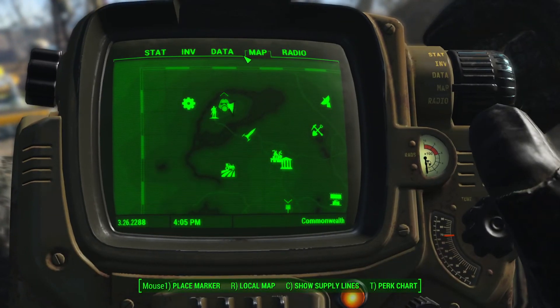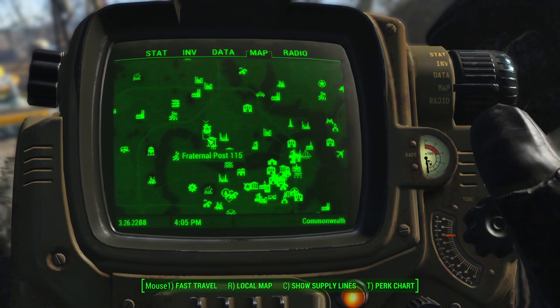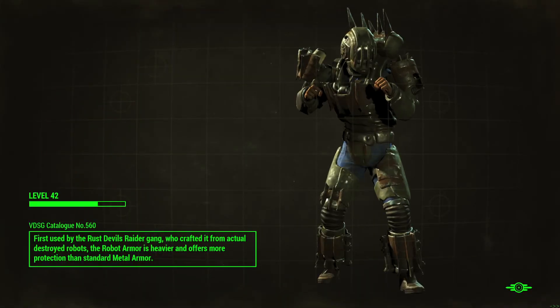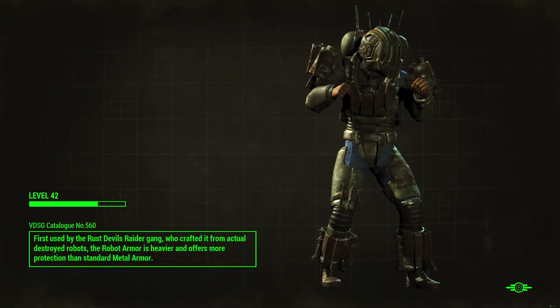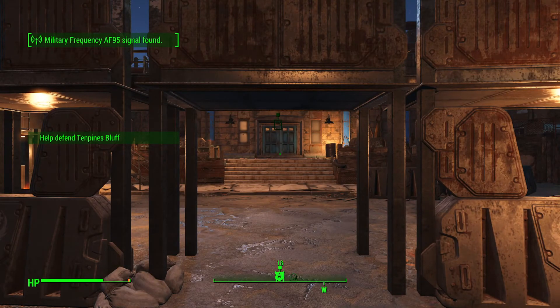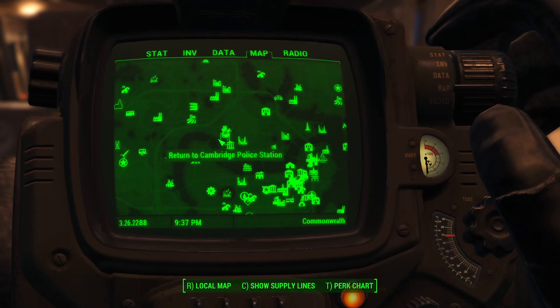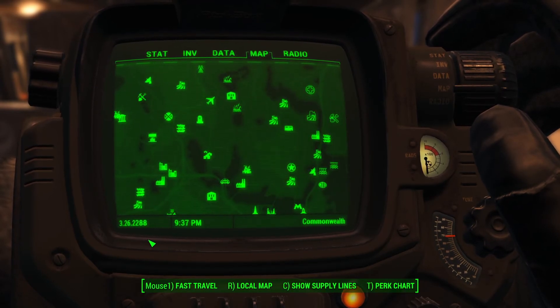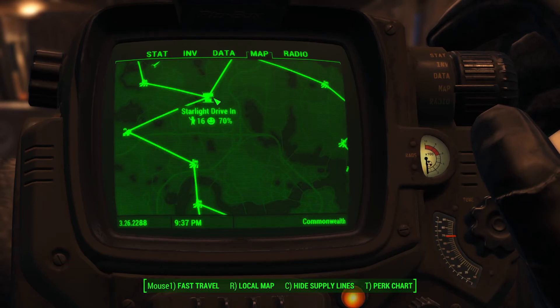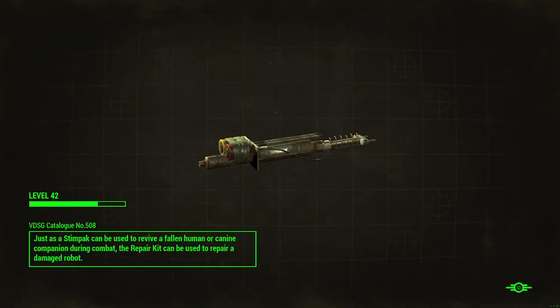We got a few minutes - let's go talk to Danse and start this. Also I looked up the shotgun thing and apparently shotguns with bleeding, like our sniper rifle, are really good. 10 Pines should be fine - they got a lot of turrets. Oh mutants - get out of here. Ow, that was rude of you. Let's get that crit. I don't know why it does less damage than it predicts. Get out of here, thanks for your help pal.